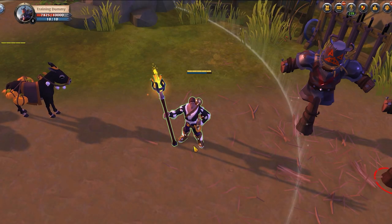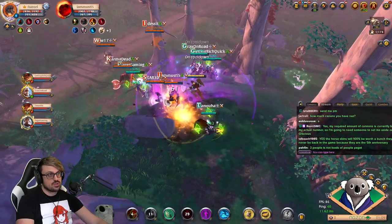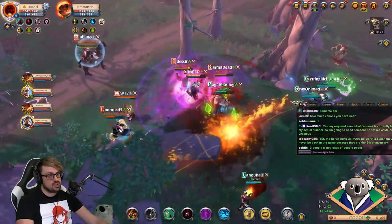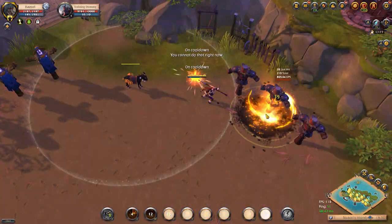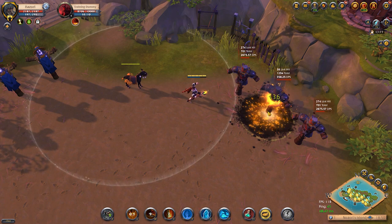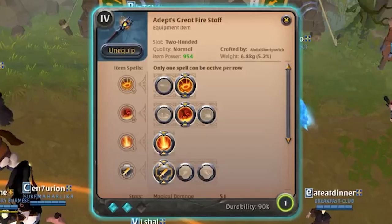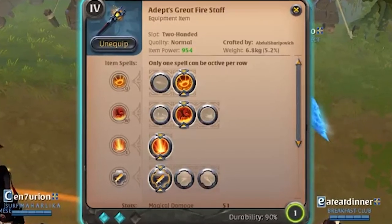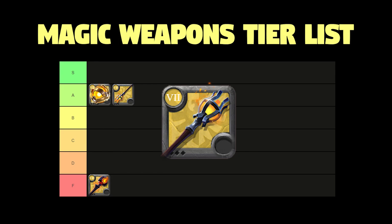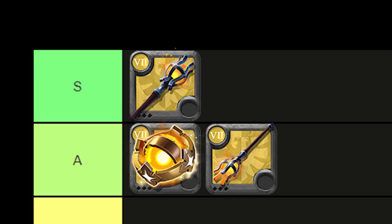Next up on our list is our S tier pick for small scale open world PvP: the Great Fire Staff. It is one of my personal favorites to roam around with. It is incredibly effective at putting out damage on an enemy group — creates a small circle, does a lot of damage, and the cooldown goes down to about eight seconds or a little less when you have cooldown reduction and you hit someone with that E. You can use this for ganking, group fighting, clap comps, or even just something where you're trying to kite and use pressure. It is extremely versatile and extremely good — it absolutely deserves S tier for small scale open world PvP.